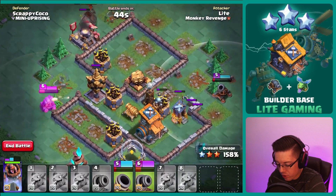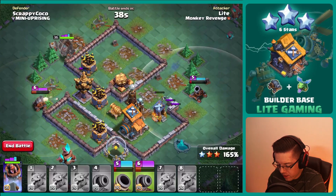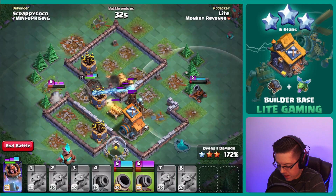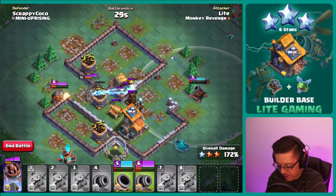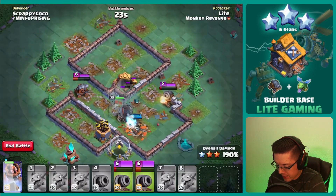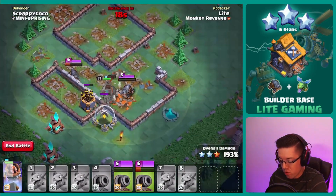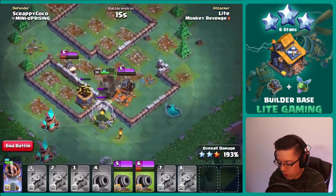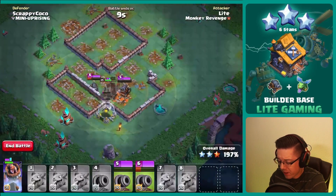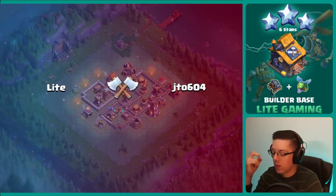Number six can start to weaken up the crusher, which would be perfect. Then the battle machine should have the ability to get to the third star ability. We're going to have six start walking behind it — get that third star ability. Move in number five; hopefully it can take out these zappies pretty quickly. Number five still alive — a little bit tight but it looks like we are going to make it. No more corner buildings — a very nice six star attack. Definitely a tricky base layout; we'll use something else if we find it again.